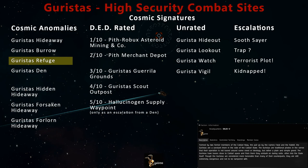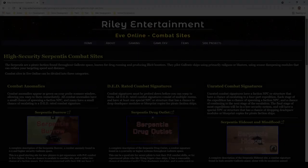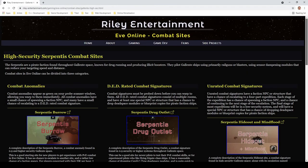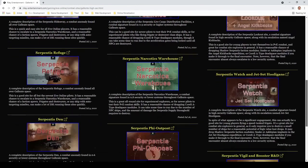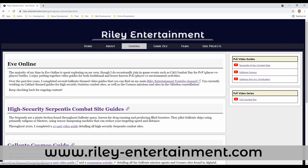Stay tuned to Riley Entertainment for more EVE Online combat site guides. In high-security Caldari space, you'll also find the Garista's Burrow, Hideaway, and Den among the combat anomalies, as well as combat signatures named the Garista's Hideout, Lookout, Watch, and Vigil. Other NPC pirates include Rogue Drones, the Serpentis, Angel Cartel, Blood Raiders, and Sansha's Nation. Throughout 2020, I completed my guide for the high-security Serpentis combat sites. If you find yourself in Gallente space, you can check out those videos right now. You can find all of my EVE Online content in the gaming section of my website over at RileyEntertainment.com, including sections I'll be expanding upon for high-security combat sites and the Cosmos missions and sites.